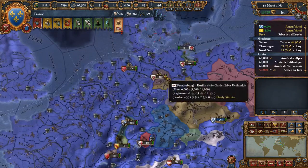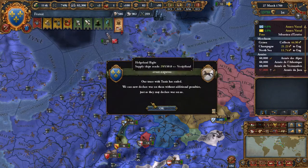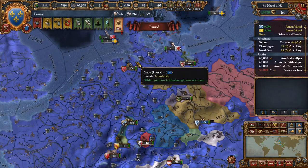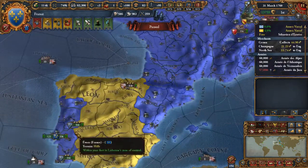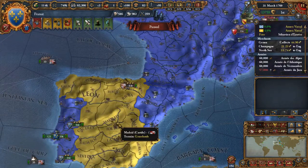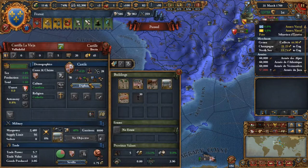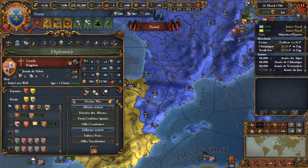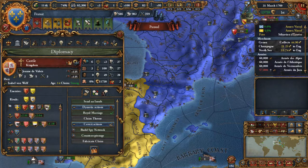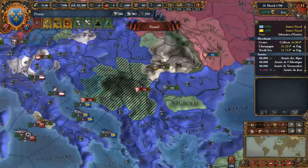One province minors here that we will have to eat through. We don't want to accept that royal marriage because right now there's a very good certainty that we will declare war on you in the very near future.